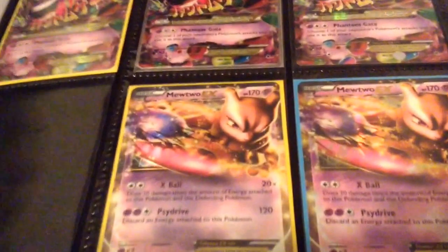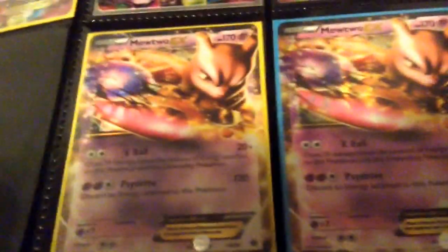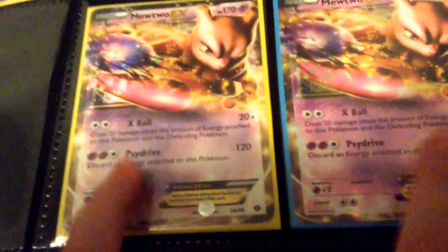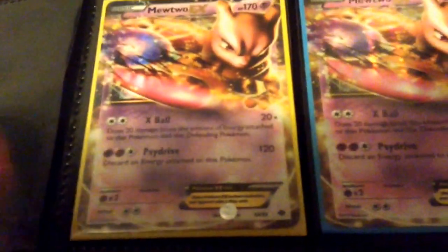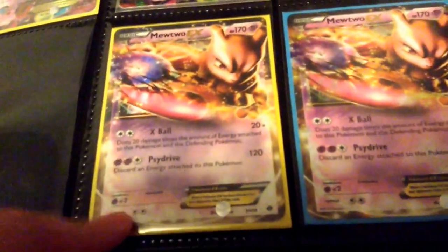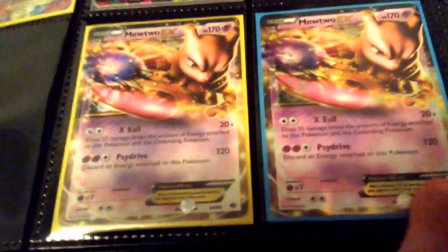So let's get to the first page of my binder. Two Mewtwo EX that are in near-mint to excellent condition. This one has a little bit of edge wear on the back. This one should be near-mint, not fresh out of the pack. This one's Next Destiny's, this one's Legendary Treasures. I also have another Mewtwo that you probably saw in the corner.